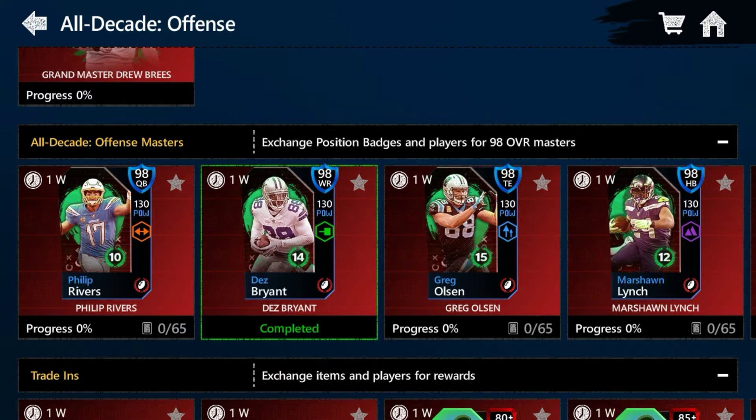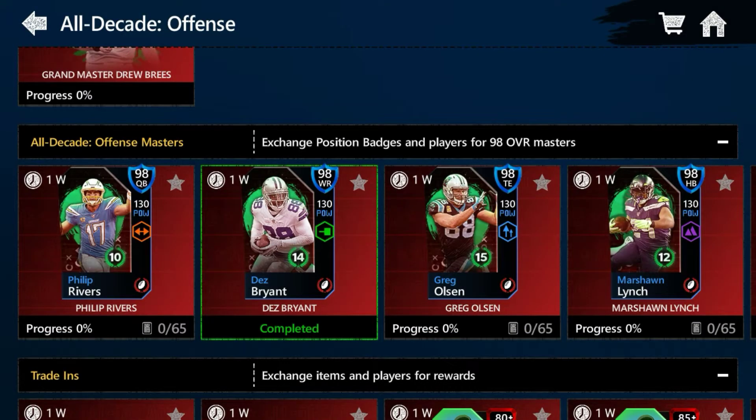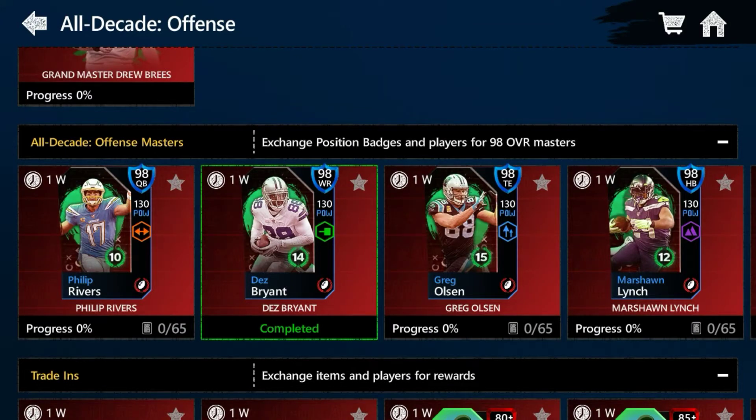When you've already picked the sets and the ones you want, every time you get that type of badge for that person, just make sure you pick it and put it in there. So let's say I got one for Philip Rivers — I'd put the QB badge for Philip. If I got one for Dez Bryant, I'd put the wide receiver badge. Tight end, the same thing — just do that every single time.